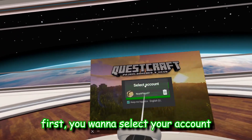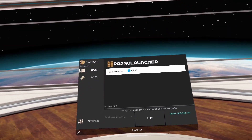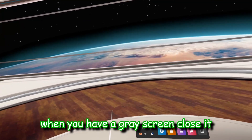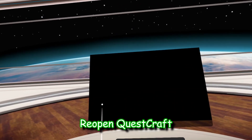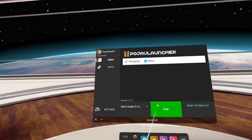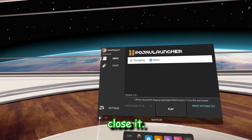First you want to select your account and press play. When you have a gray screen, close it. Reopen Questcraft, select your account, and press play again. When it says preparing to download resources, close it.